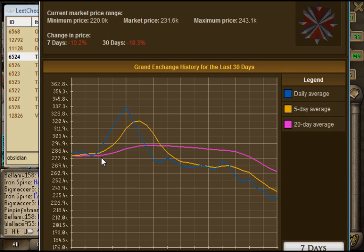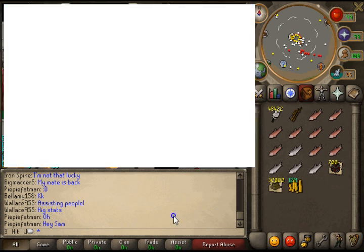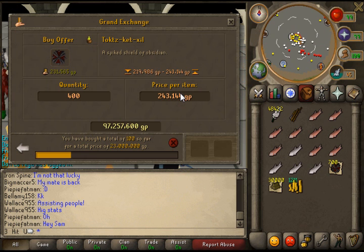Head over to Leapscape and check out the Merchanting Forum to find out what we've already mentioned. As you saw from my last video, we fluffed it, so we're going to start from scratch with these obsidian shields. As you can see, we're already selling these at mid price, which is twenty-two hundred each, so just put an offer in.